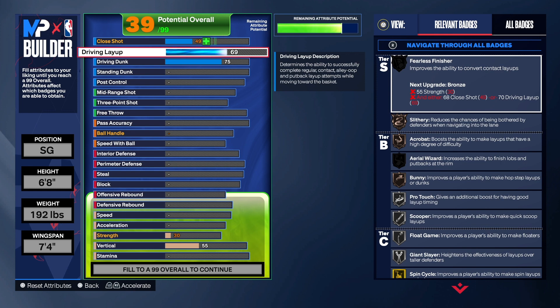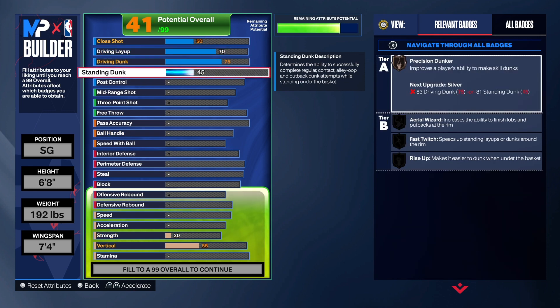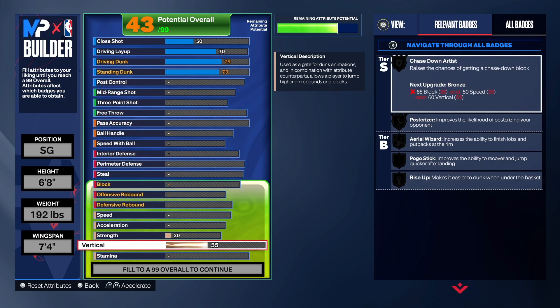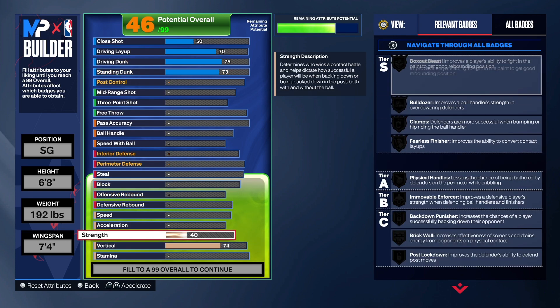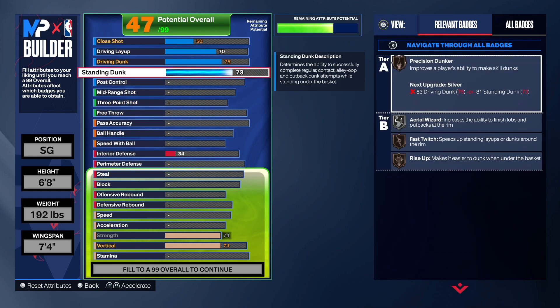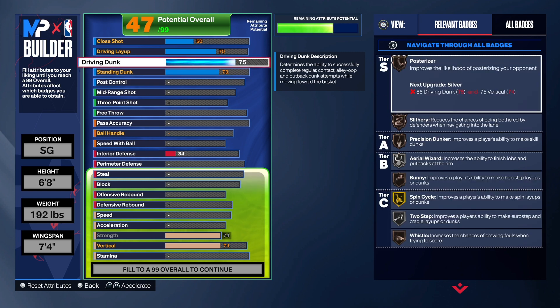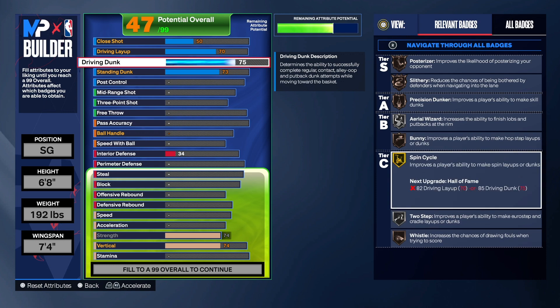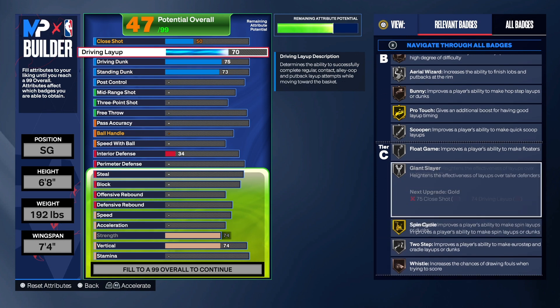On the driving layup we're going to get that up to a 70. On the standing dunk we're going to get that to a 73. For the vertical we're going to take that to a 74. With the strength bumped up you get rise up, fast twitch, precision dunk, area wizard, pulverizer, slithery, bunny, spin cycle, two step — things of that nature.